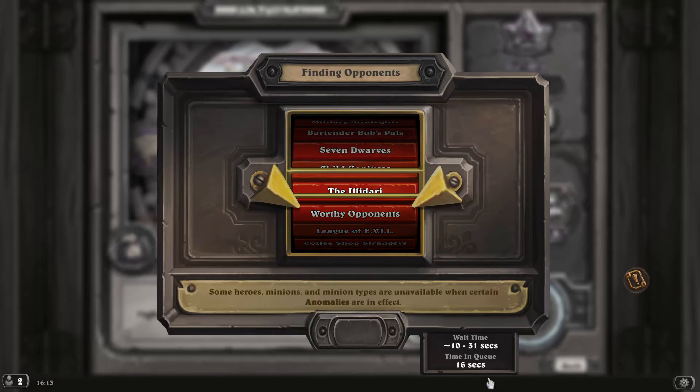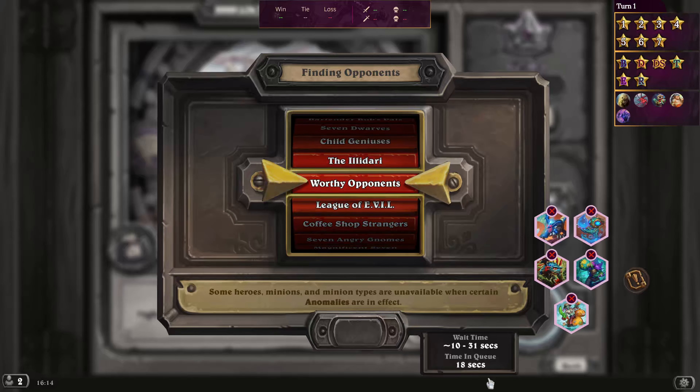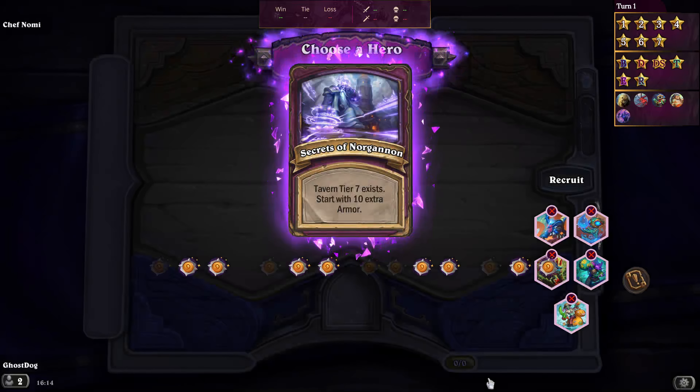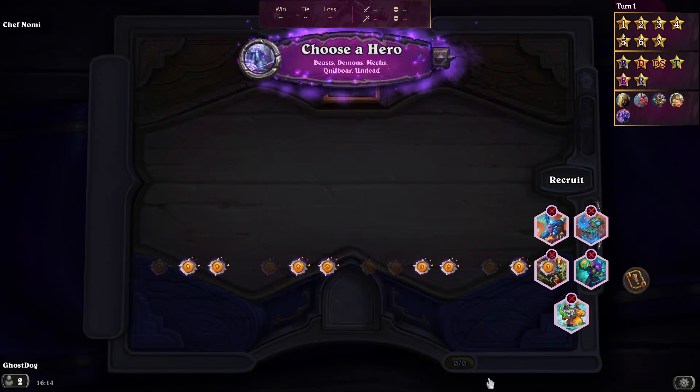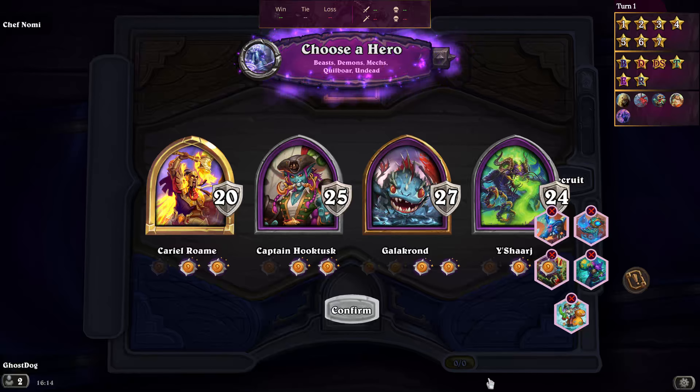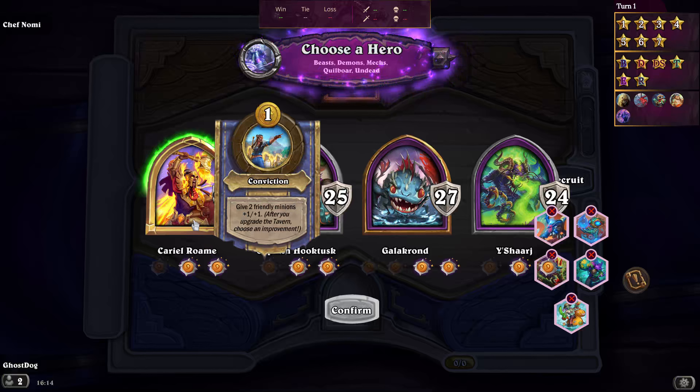I'm on premium. The deck tracker is going to tell me the best choice. It's suggesting Cariel or Galakrond — the other options are tier D and tier A but since I wasn't offered an A tier I'm either going to pick Cariel or Galakrond. Let me have a look at them.